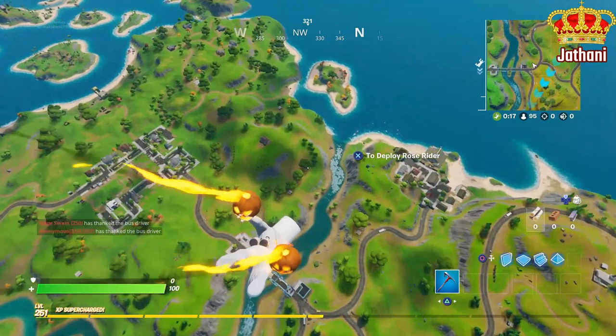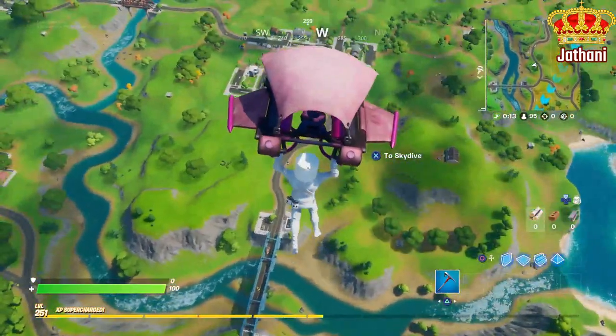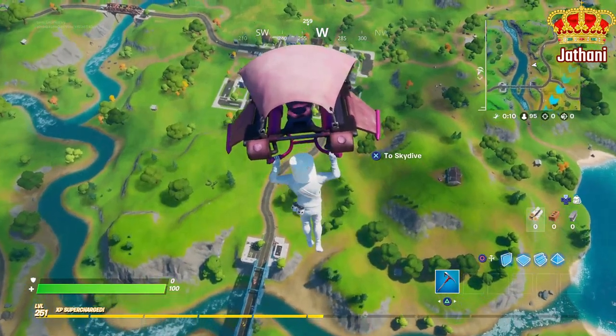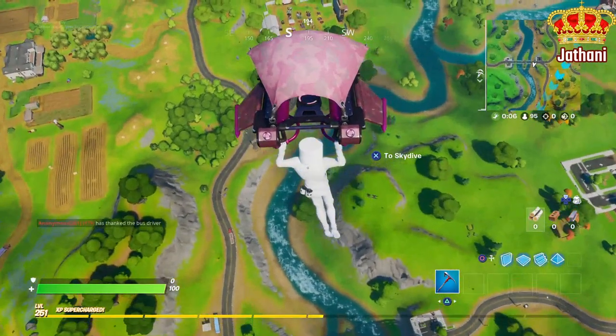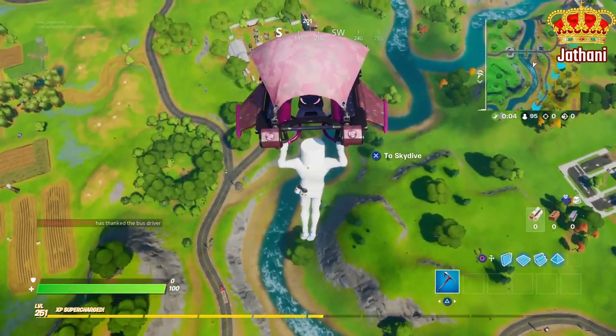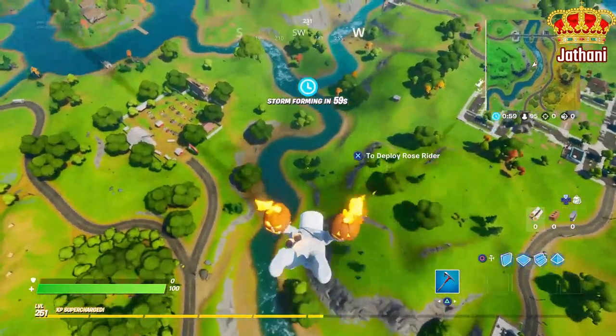Basically what I do is I get kind of lower to the ground, about right here. That way things can start to render. Let's move over here because I may see one — I may not — on the edge of the beach right there. But what you're doing is you are looking for any type of difference, a little bit of purple.